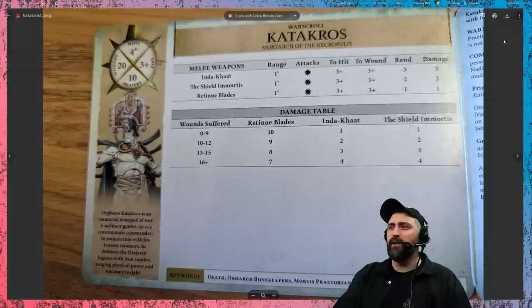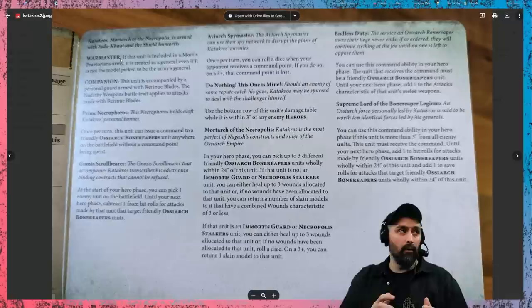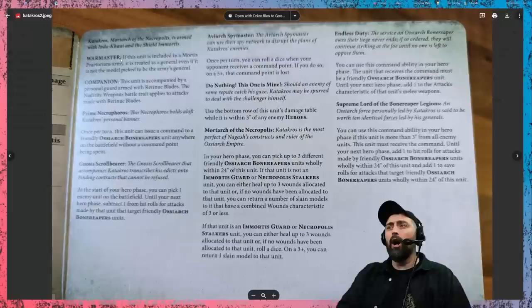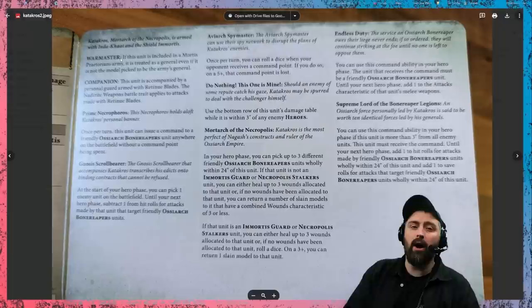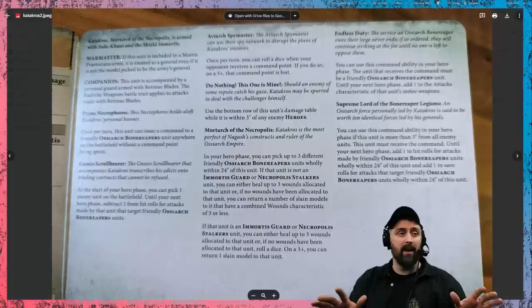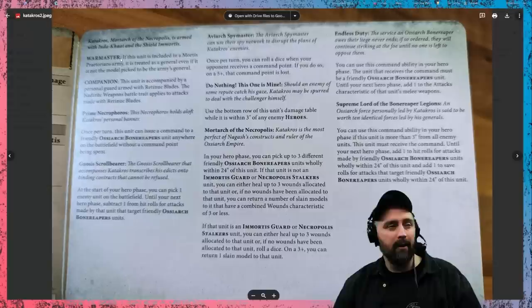He costs 440 points and he is mad good. He's a war master — but only treated as a general if he's in a Mortis Praetorian army. All of his retinue are counted as companions and their retinue blades count as Naderite weapons. He's got Prime Necrophos: once per turn this unit can issue a command to a friendly OCR Bone Reapers unit anywhere on the board without a command point being spent. So he can be like — 'you over there, you can retreat and charge, don't worry about the command point, this one's on me.'